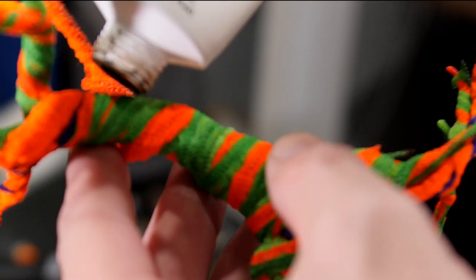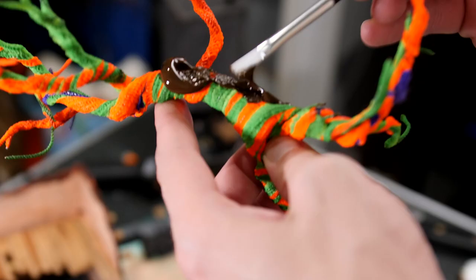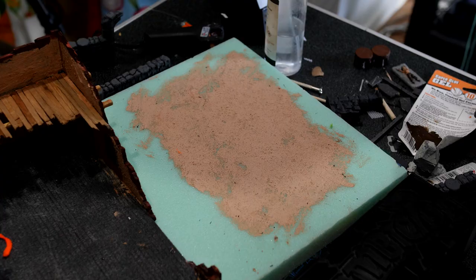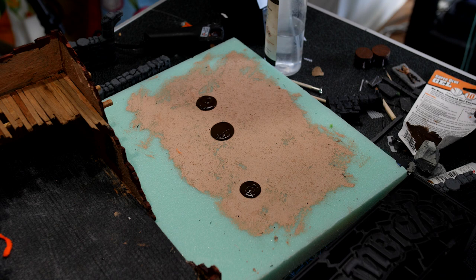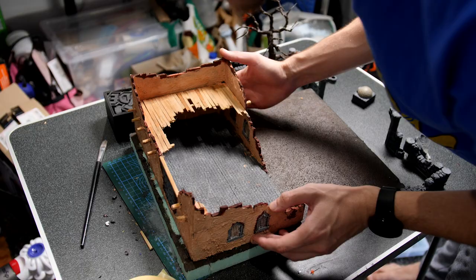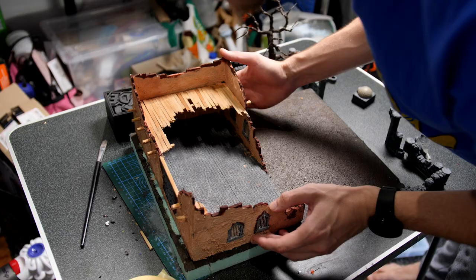Now I'm going to cover the entire tree with a fairly thick layer of cheap brown acrylic paint. I tried to spray paint this stuff in the past but it just soaks in and doesn't color it too well. I'm also going to take this time to use the same brown over the entire courtyard area to give us a nice earthy base, then coming in and dabbing the whole thing down to remove any brush strokes. And once that's had time to dry, it's time for a dry fit of all of the pieces.